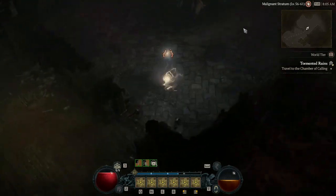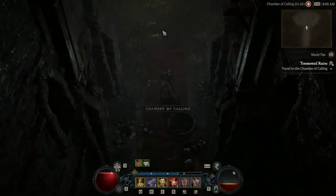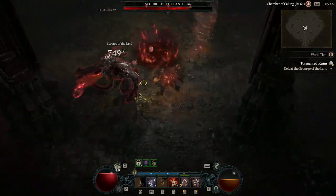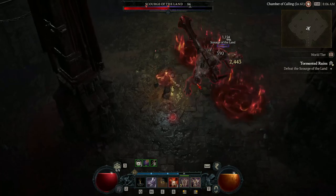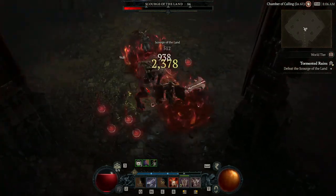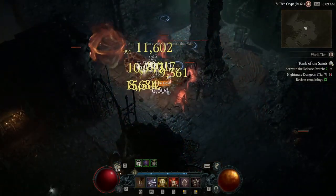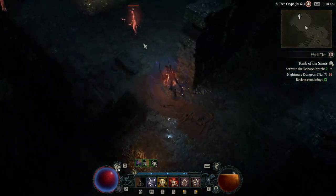On the defensive tier, Ground Stomp is perfect for this build. Not only does it generate Fury with Tactical Ground Stomp, but you also stun tons of enemies in a huge AoE around you. Enhanced Ground Stomp increases the stun duration. Ground Stomp dealing that big circular AoE stun is incredibly helpful — you can stomp a huge group, get a bunch of Fury, and then your Double Swing costs no Fury because you're hitting stunned enemies.